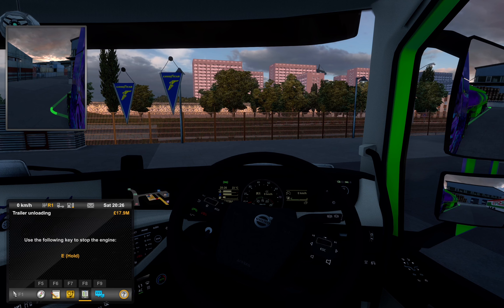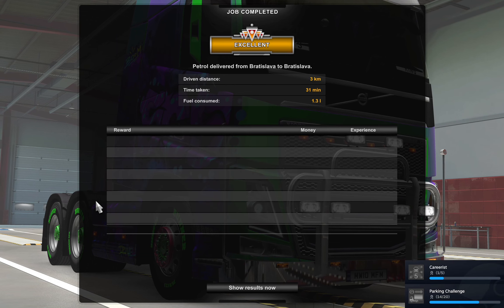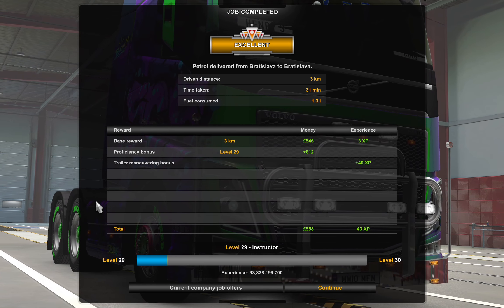We stop the engine. Trailer unloading — press Enter. There we go, perfect guys! We're done — claimed my money. Perfect job. This is the shortest job you can ever find on this entire game.